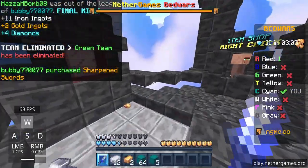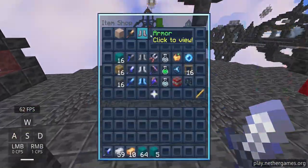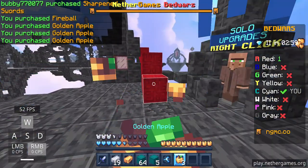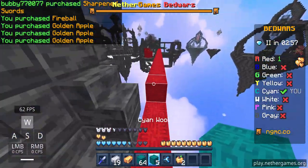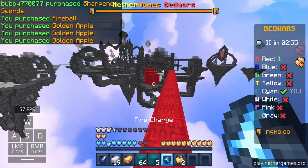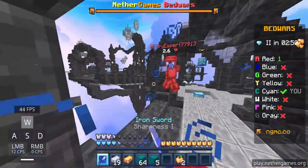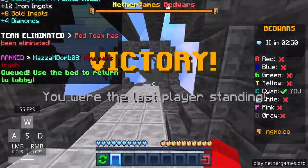Now let's buy sharpness and get a golden apple. Let's go get red — what is he doing? Let's just fireball him, kill him, and GG.